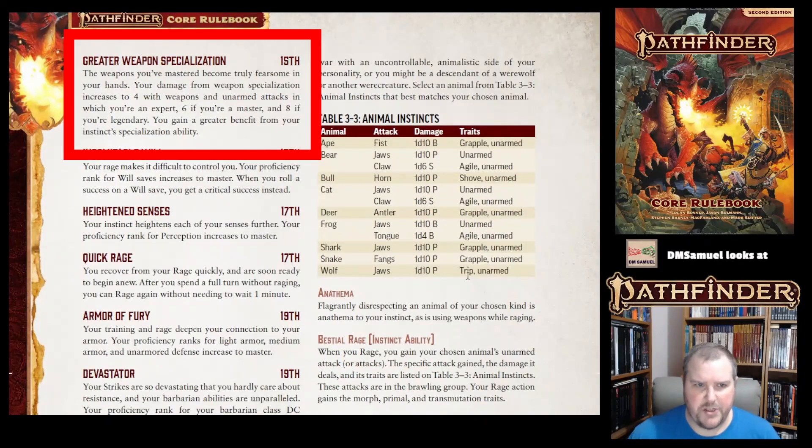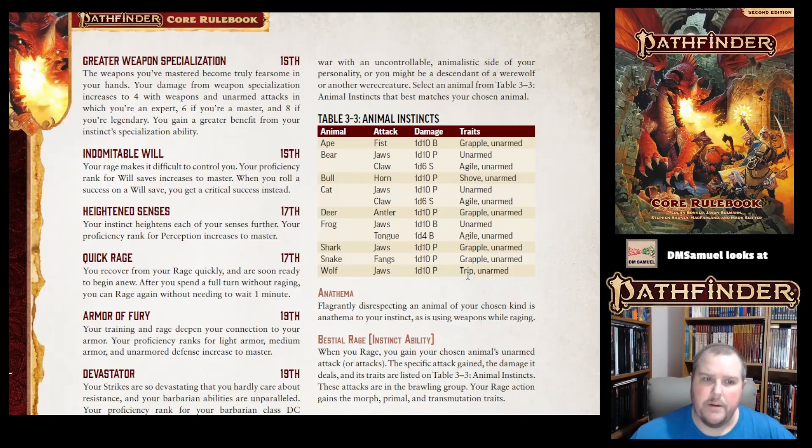At 15th level, you get Greater Weapon Specialization — damage from weapon specialization increases to 4 with expert weapons, 6 with master, 8 with legendary. You also gain a greater benefit from your instinct's specialization ability. At 15th level, you also get Indomitable Will, making your will saves increase to master proficiency, and when you roll a success on a will save, it becomes a critical success — similar to what Juggernaut did for fort saves back at 7th level.